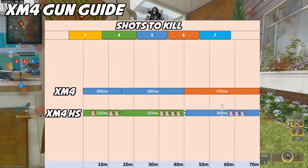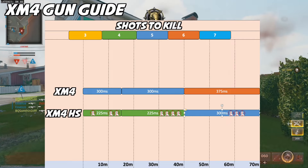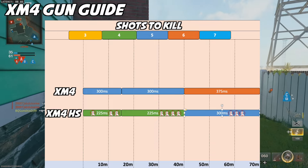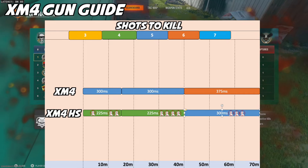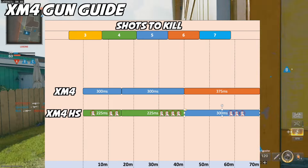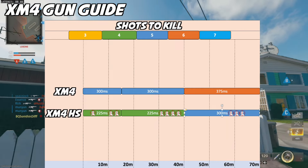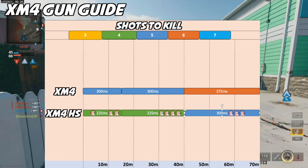At the effective mid range, nothing actually changes unless you land all headshots, in which case it will take 4 shots to kill, giving us a time to kill of 225 milliseconds at that middle range of 16.6 to 40.6 meters. When we move to the beyond effective range, you will need to land a minimum 3 headshots plus 2 body shots to kill at ranges beyond 40.6 meters, making it a 5 shot kill with a time to kill of 300 milliseconds. In terms of time to kill across the assault rifle category, the XM4 is one of the best, and it's tough to beat in all situations.